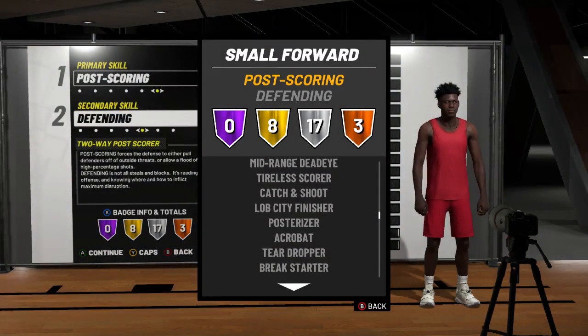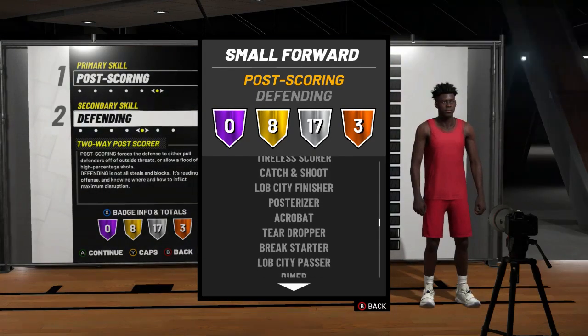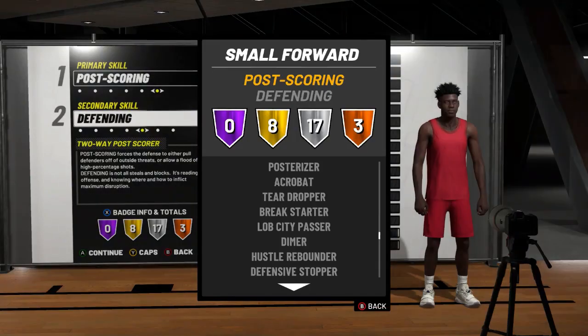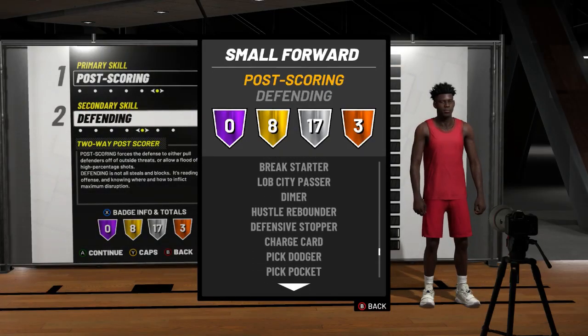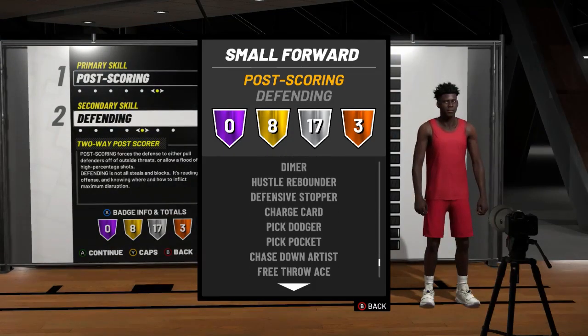Look at the silver badges I get — 17 of them. Mid-range dead eye, I get post scorer, catch and shoot. Catch and shoot is a very big improvement on this build that I just love. I get diamond on silver, which is what I had on my shot-create post scorer originally at the center position. I get pick dodger, pick pocket, defensive stopper, and still get hustle rebounder on silver.